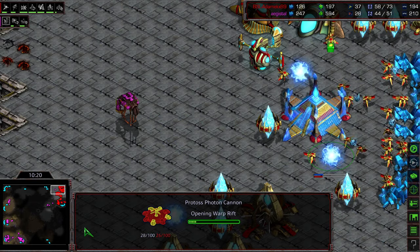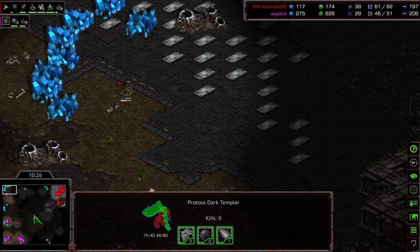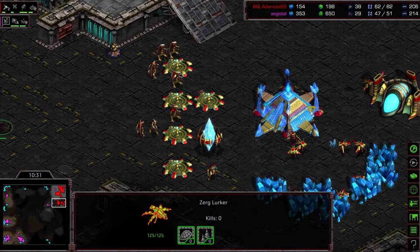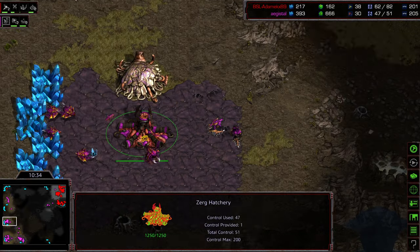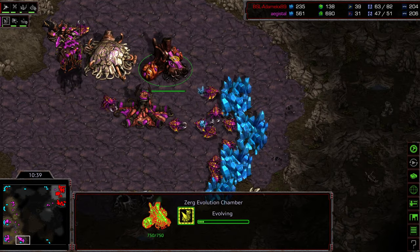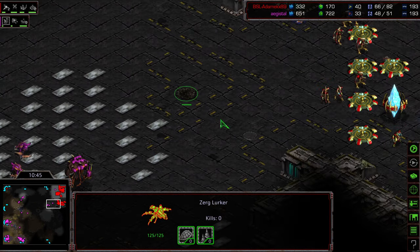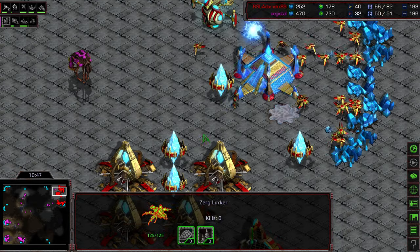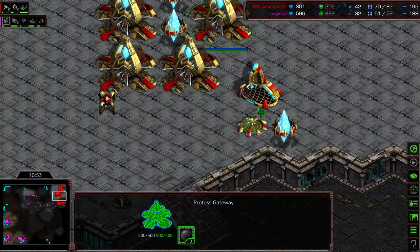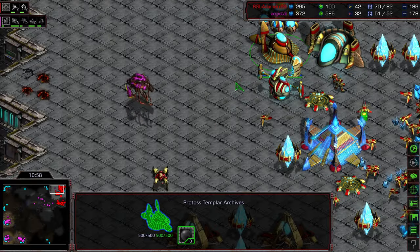Seeing some additional gateways being planted. This is nothing but Zealots and a single High Templar that just finished Storm. This is still very Lurker-containable, and this is a very over-saturated main with still no second Nexus up and a third base. I've got to give this to Agistil — he's planting some additional hatcheries. The Dark Templar still has zero kills. Very much in the dark — we still don't see a Robotics Bay anywhere to deal with this, and still working on Dragoon range to try to deal with these Lurkers in the mid-game.